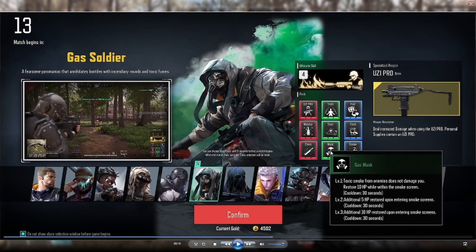The gas mask ability makes the gas soldier immune to toxic smoke from enemy gas soldiers, and at its highest rank it will restore 25 health when entering a smoke screen. The cooldown of this ability is 30 seconds, so realistically you're not going to be getting multiple uses out of a single smoke grenade. This is a weaker power-up, but on the plus side if you have a smoke grenade that you're going to use anyway, it's a free 25 HP restoration.